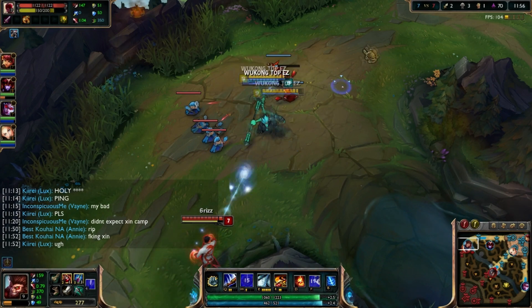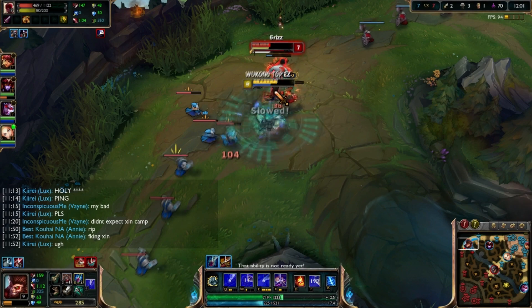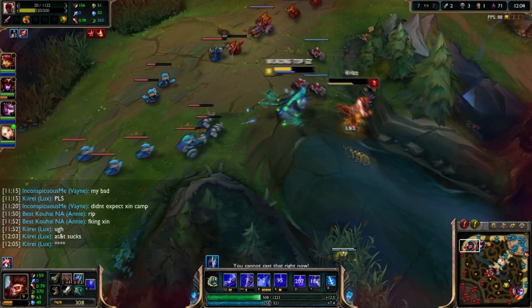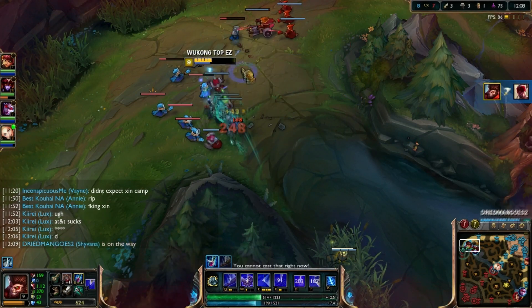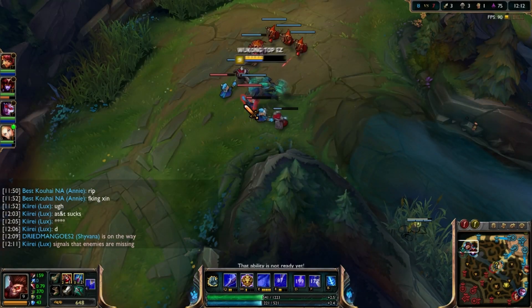If you're sure that you can kill your lane opponent right away when you get back to lane, I suggest you just get a Pickaxe — that'll be great. But if you're behind, I think you should just get two Longswords and then build that into a Brutalizer, and then finish your Hydra once you get the chance.